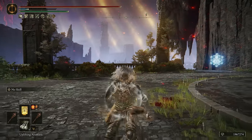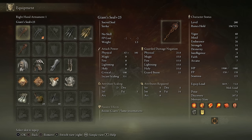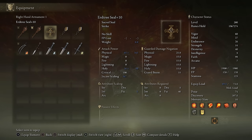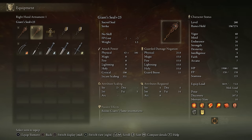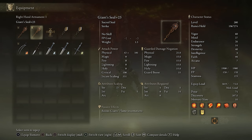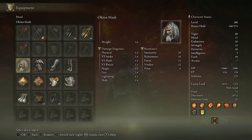I feel like it pairs really well with the added defense and I like to always have some slow regen for some of the longer invasions. Moving on to the casting tools, I am using two of the Giant Seals since they boost your Giant Flame incantations and they stack. I like to keep both on me at the same time. If you do plan to use Catch Flame or incantations that aren't boosted from the Giant's Flame incant boost, then you do want to use the Erdtree Seal — it does have the better incantation scaling.